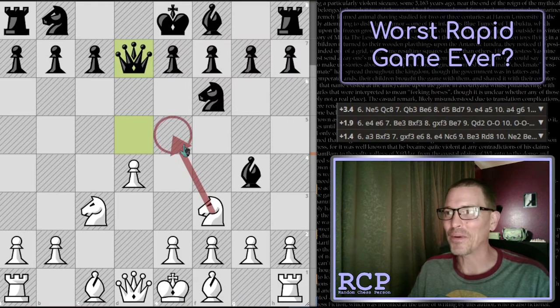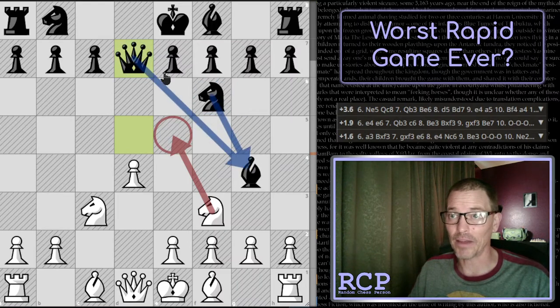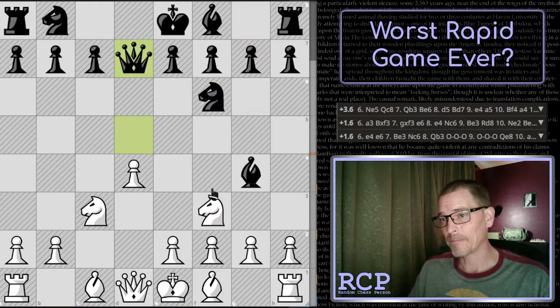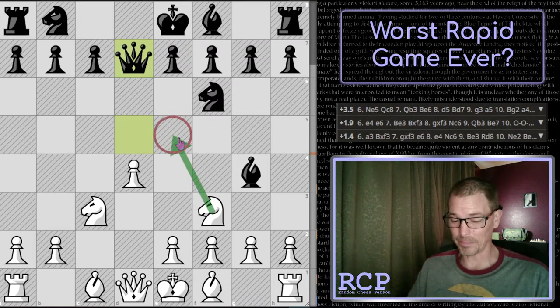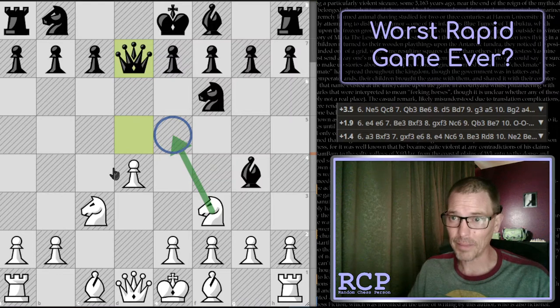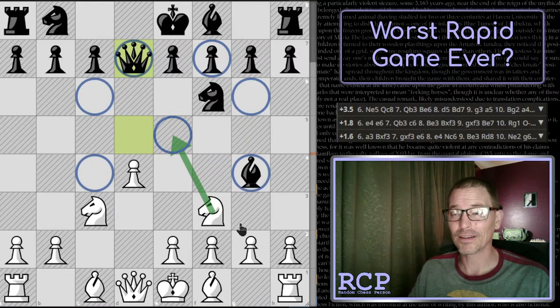Taking with the queen instead of the knight leaves me with a pretty significant advantage because I can develop another piece with tempo — meaning I've developed another piece and they have to run away, giving me another chance to make another move. They run away, but not to a great square. Here I have a fork, which I did not see. It's not great because the bishop is defended by the knight and in this case by the queen, especially if the queen slides forward or back. But even if I don't take the bishop, my knight is on a pretty decent square in the center.